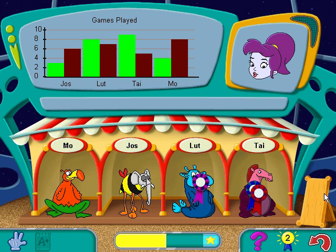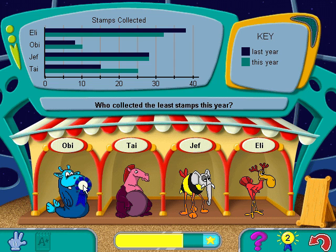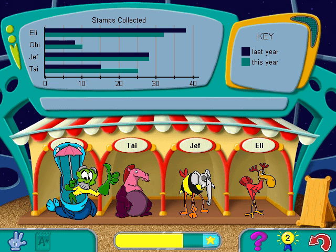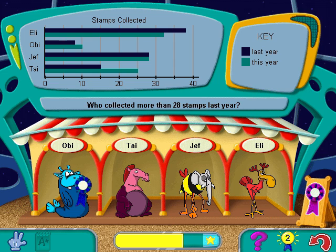Here comes the next round of contestants! Click and drag the prize ribbon to the correct animal. That's the one! Go ahead and pin the prize on the winner.